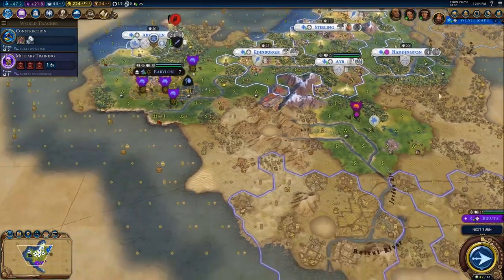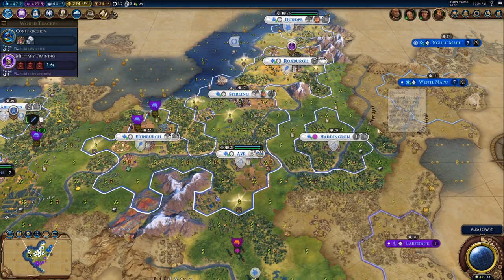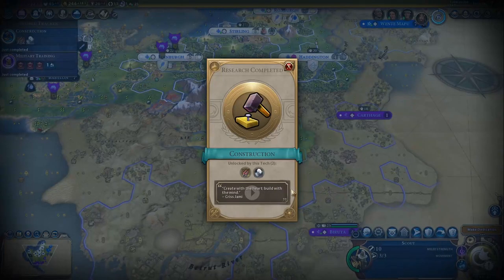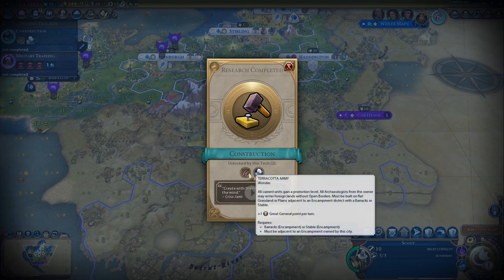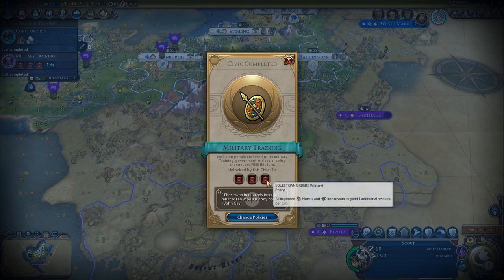Before we dive into the initiation bonus, does anybody else find the joining a secret society thing a bit weird? Because it just doesn't seem to work properly. Like, I could join one secret society but I'll still be getting offers from other ones. Maybe they could patch it so that once you've joined a secret society you don't get messages from the other ones, because it just gets a bit annoying.